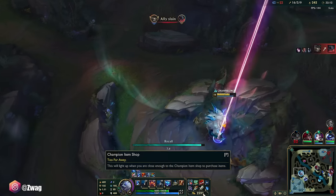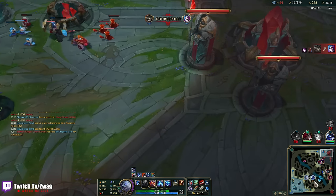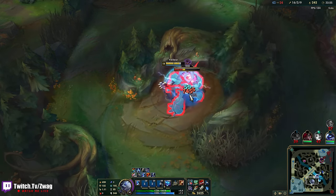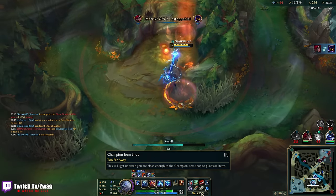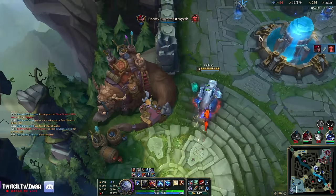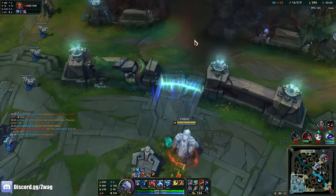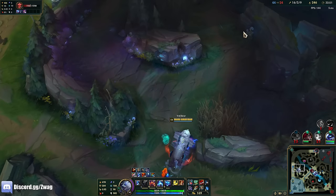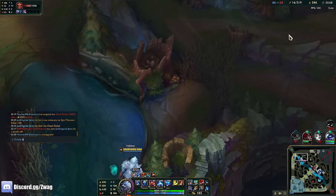Now I just need a fight to happen bot and I just run up top and ult those turrets and do as much damage as I can. But I need minions in there too. It's fine, just need the turret to live — I just need one of them. I'll absolutely one-shot this turret.